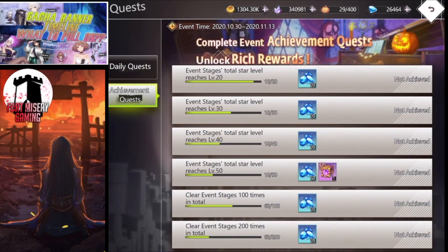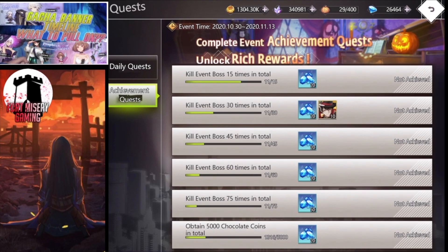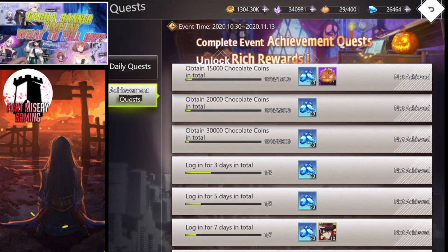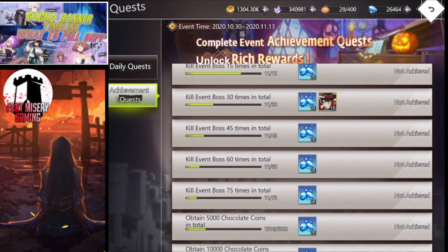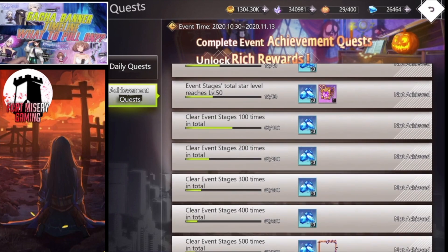We also have all these different achievement quests. These are going to go for a long time — it'll probably take a while to get all these done, but they cover different things you'll be doing throughout the event. There are login days, obtain a certain amount of chocolate coins, kill the event boss total times, clear event stages total times — tons of different things. You can get lots of diamonds and some SR gears.